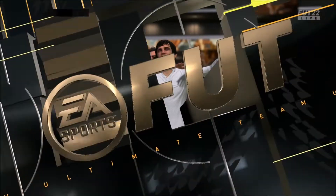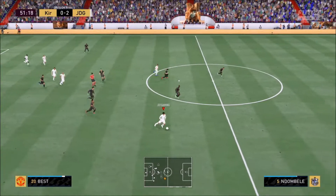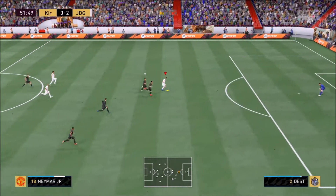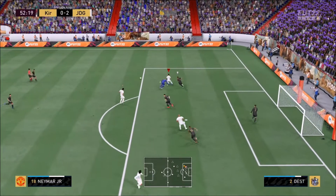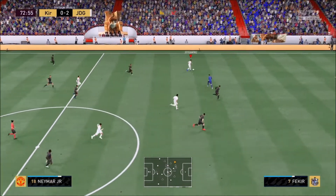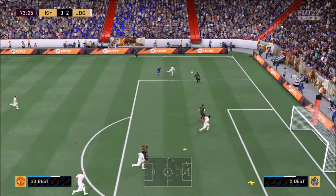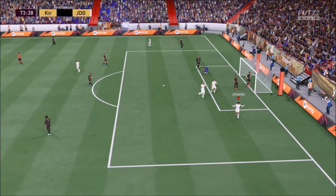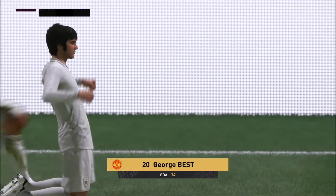There's one thing that Best brings to the table — whether it's a base Best or Prime Best — look at this pass. And on top of all that, he's got the dribbling. He's got insane dribbling. Look at the attack positioning there, look at Best running right into the box. And that's a fantastic header from him right there to get the ball at the back of the net.